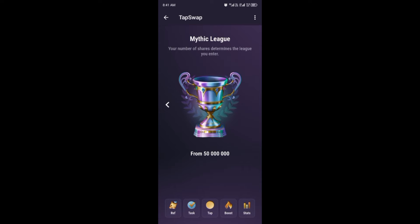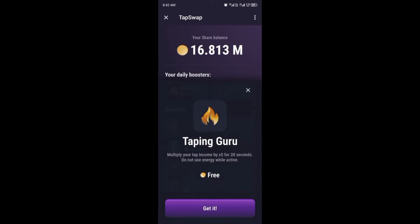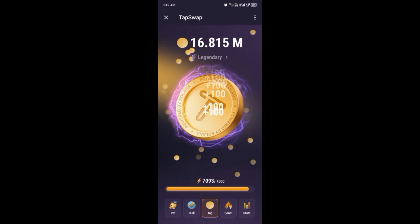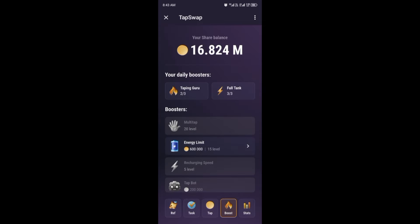Next is Boost, where you get your daily boosters. We have Tapping Guru and Full Tank. Tapping Guru helps you increase your tapping amount — before I was tapping 20, but if I click on Tapping Guru I'll be tapping 100. You can tap for just 20 seconds and then it goes back to your normal tapping rate. Full Tank lets you fill up your energy immediately so you can continue tapping.